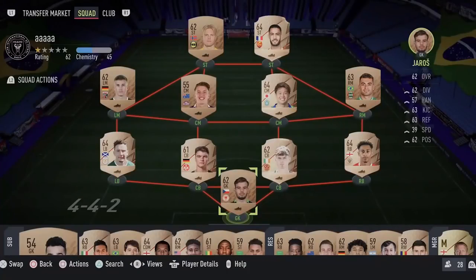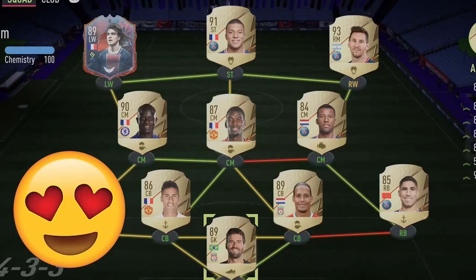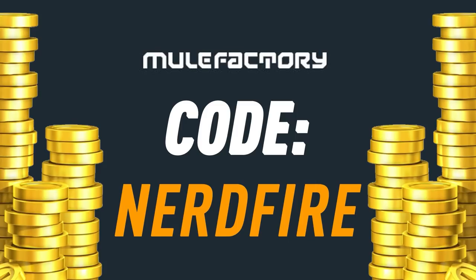The first set of icon swap packs — let's crack them open and see what we can get. If you want to kick-start your FIFA 22 team, head over to mooglefactory.com for the cheapest, safest, and most reliable coins. Use the code 'nerdfire' at checkout for five percent off your order and get yourself some FUT coins to boost your team right now.